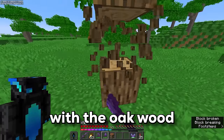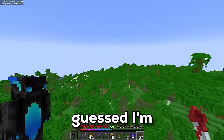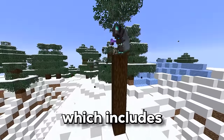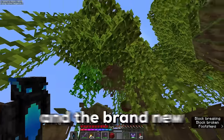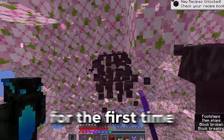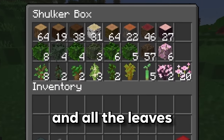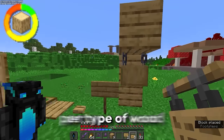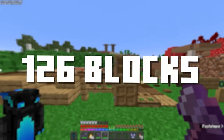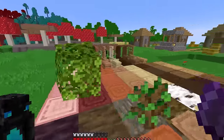Let's start with the oak wood because we're going to need a bunch of it. It's not just oak wood — I'm going to need every type of wood, which includes spruce, dark oak, birch, jungle, acacia, mangrove, and the brand new cherry, which I'm collecting for the first time. Now that I've got a bunch of wood, every sapling, and all the leaves, I can craft all of the craftable wooden blocks, which amounts to 15 different blocks per type of wood, adding up to 136 individual blocks.